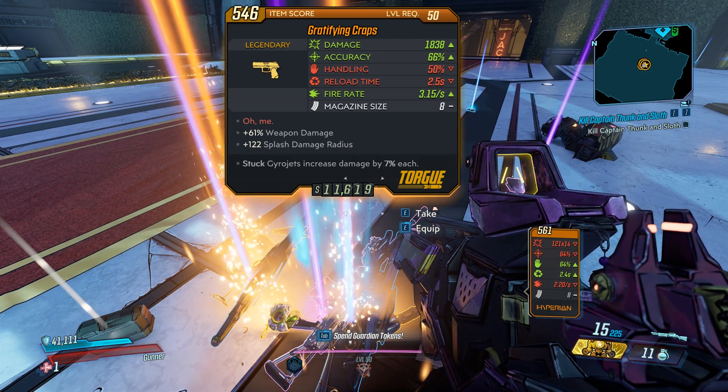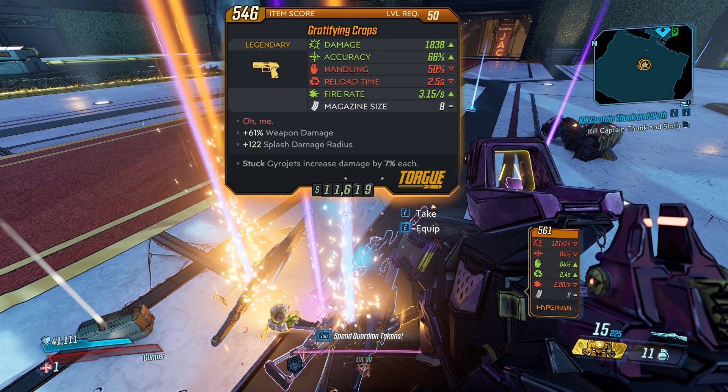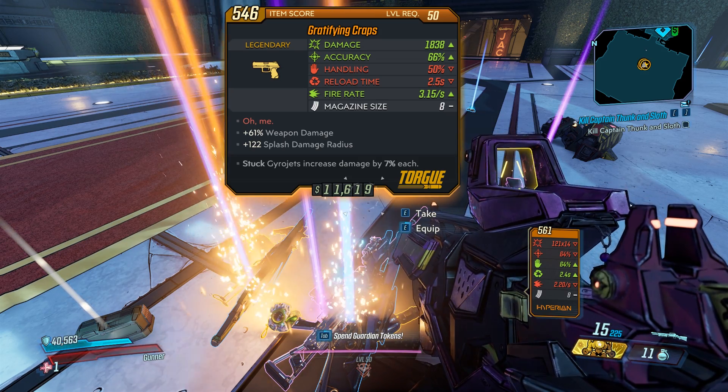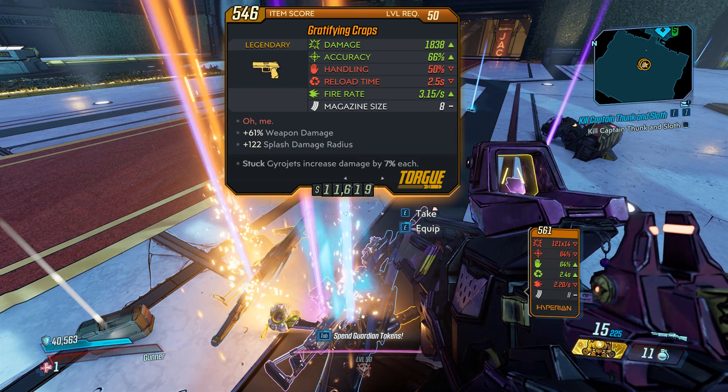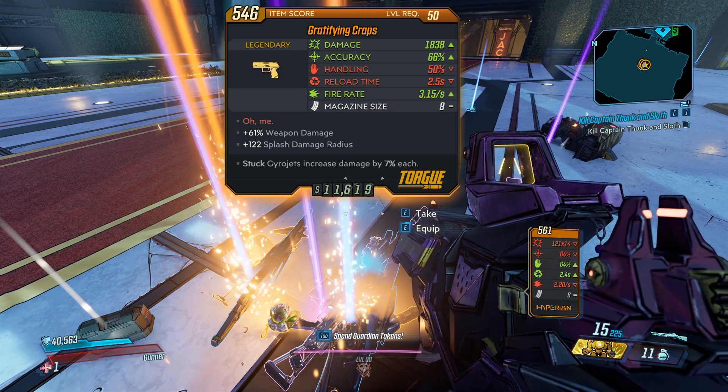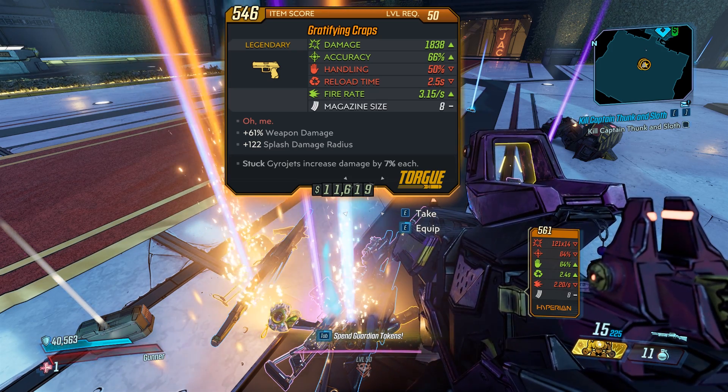Damage, really high. Accuracy, fair. Handling, mid-tier. Reload time, fair. Fire rate, pretty good for a Torg pistol. And mag size 8. Red text is 'Oh me.' Bonus: weapon damage and splash damage radius. At the bottom, stuck gyro jets increase damage by 7% each.